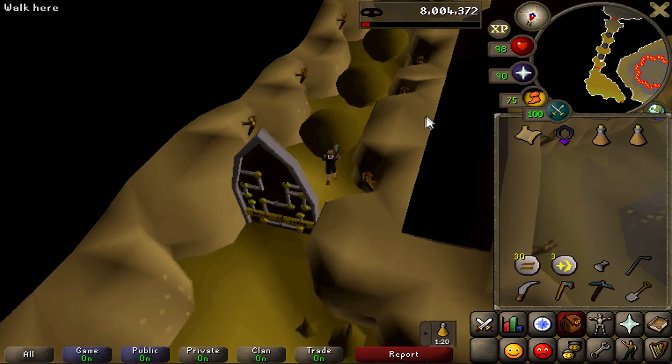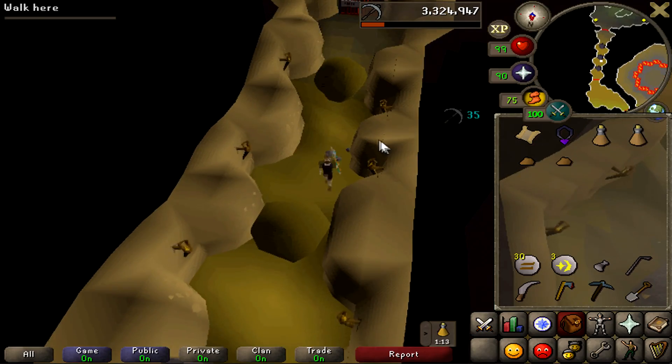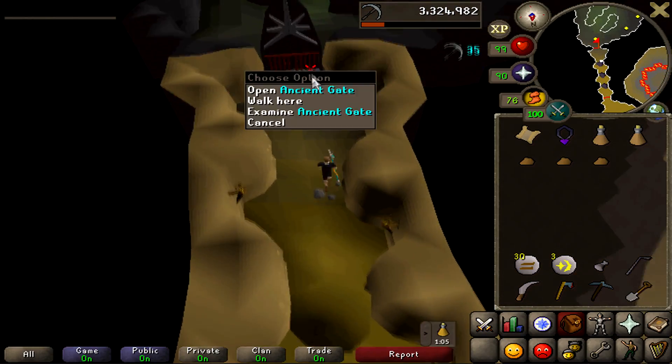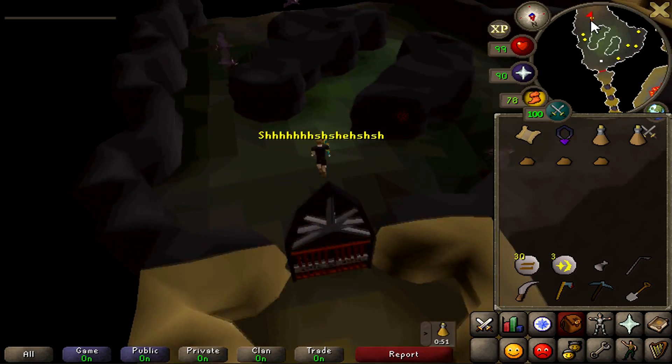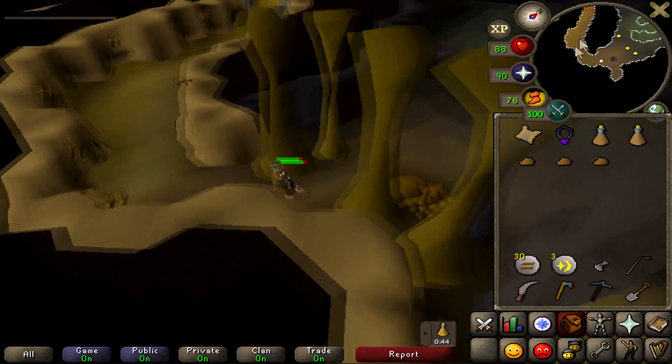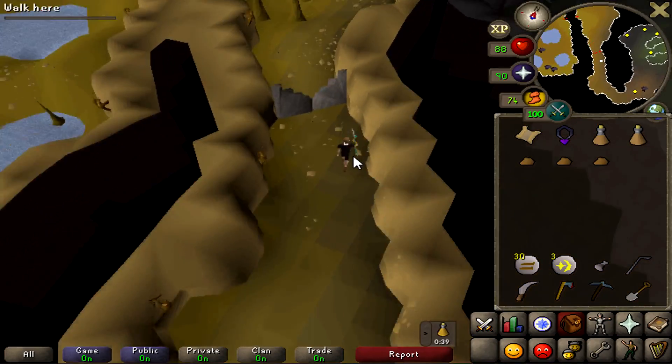Once you pass through, you're going to mine these boulders and make your way through this ancient gate. After that, you're going to want to head south, then west, then north.